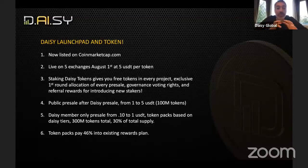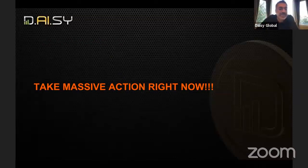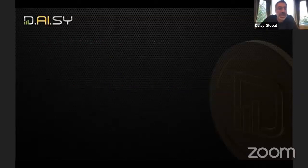When you upgrade your tiers, you also unlock the new matrix for that tier. This is the time to be referring, to be building your team and your organization, because on July 1st when the token sale begins, 46% of every single token pack in the pre-sale will pay out in USDT into the existing rewards plan. A lot of incentive right now to take massive action between now and July 1st.